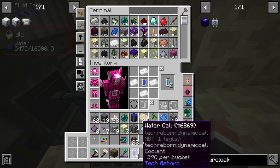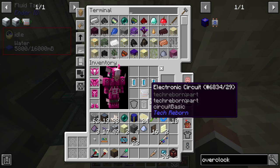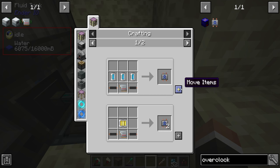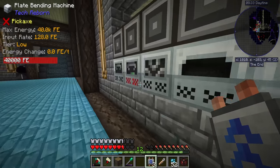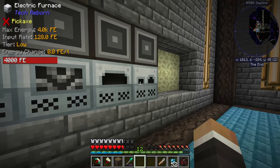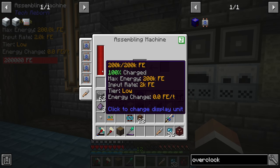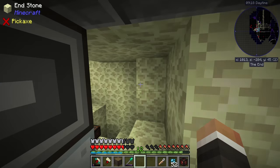We can craft more with tin to get more 10K coolant cells, and from there craft those up with copper cable and electronic circuits to get even more overclocker upgrades. Let's see just how good these are — putting all of them into the machines. I didn't know you could just right-click to put them all in, but apparently you can.